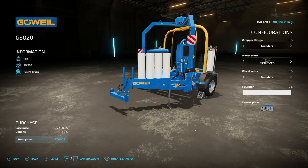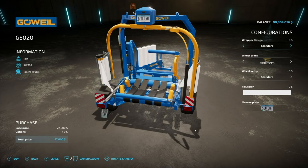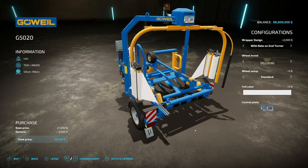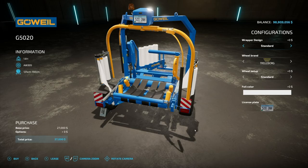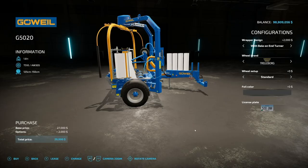Next, we've got another bale wrapper — the G5020. This will do 125 and 150 centimeter round bales. We have the wrapper design of with-bale-on-end-turner or not — again, go with that end turner, it won't roll away on you. Then we have wheel options: Trelleborg with standard and wide tires, and our foil colors are exactly the same.